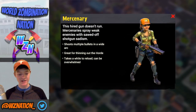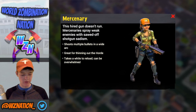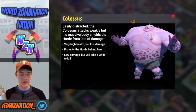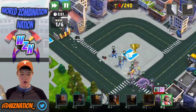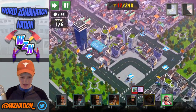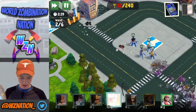The mercenary is my personal favorite — they spray weak enemies with a sawed-off shotgun, shooting multiple bullets in a wide arc, great at thinning out the horde but takes a while to reload. The colossus is basically an overpowered brute with very high health but low damage — protects the horde behind him and will take a while to kill. Working on taking out that brute really quick and we're slowly doing it.